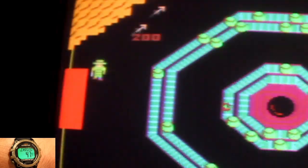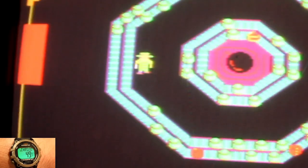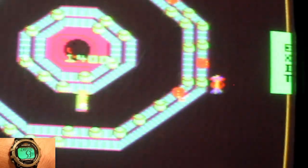Along the way, you can shoot the enemies and explosives on the conveyor belts. The green ones are unarmed and can be collected for points, but red are lethal, so stay clear of them.